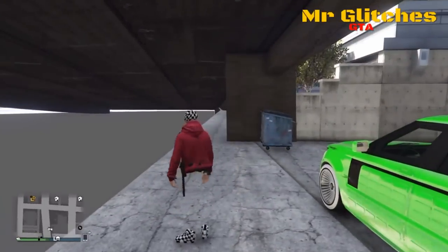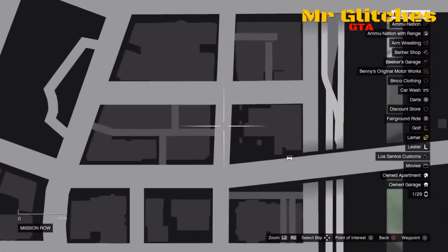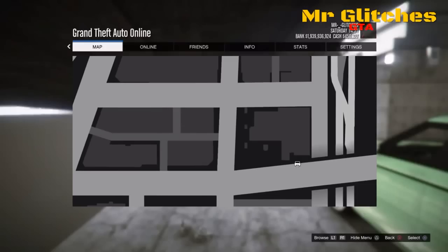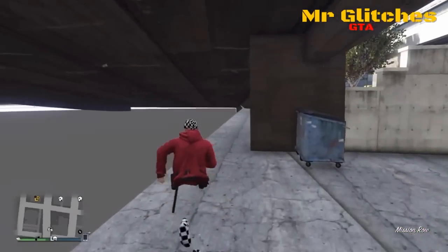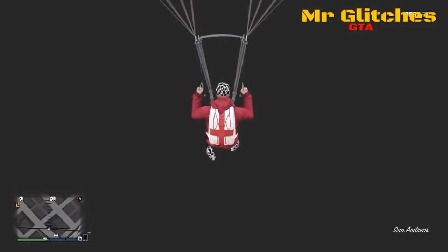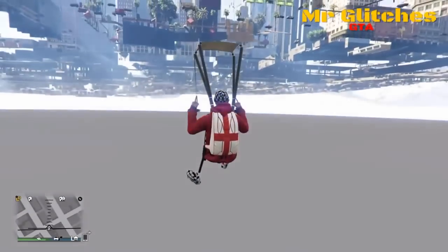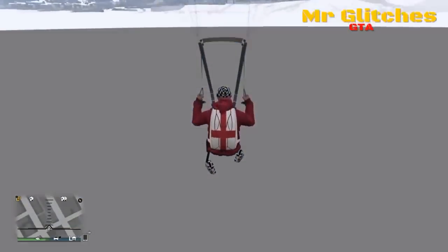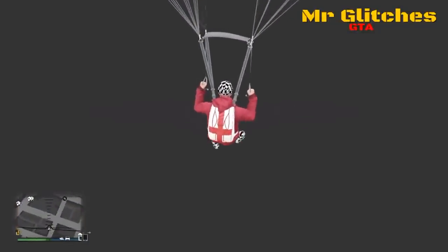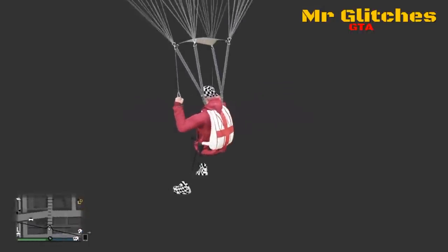From here, as I'm going to show you on the map, you want to come to this location and float around this area once you have jumped off this ledge. You're going to mainly need to use your map to navigate because you can't really see anything, but once you get to this location on the map you just want to circle around this little block where the road is.